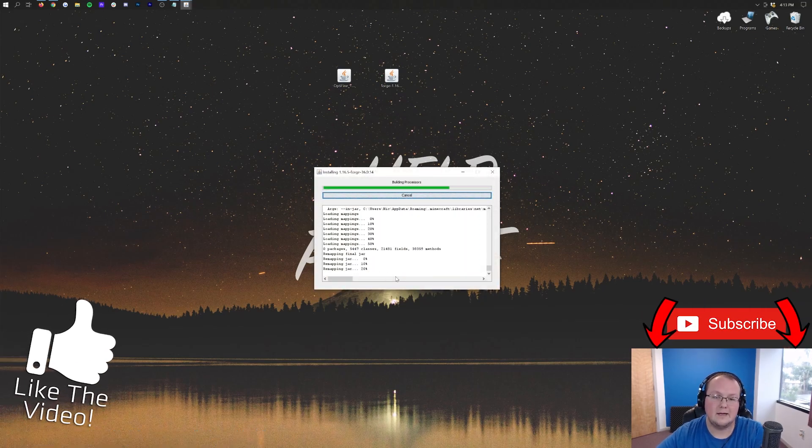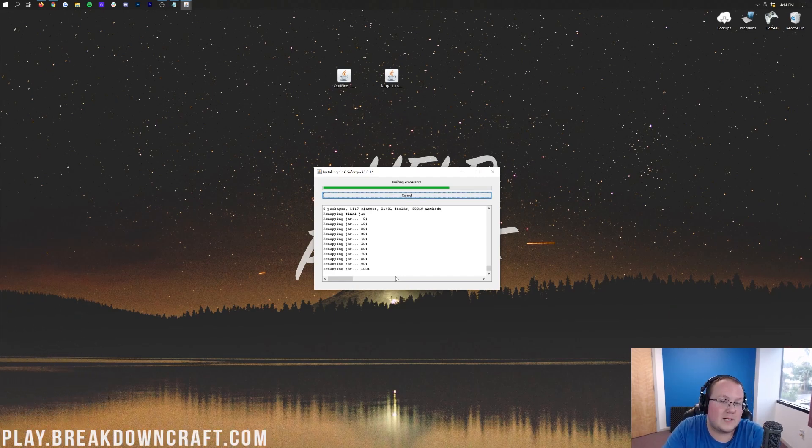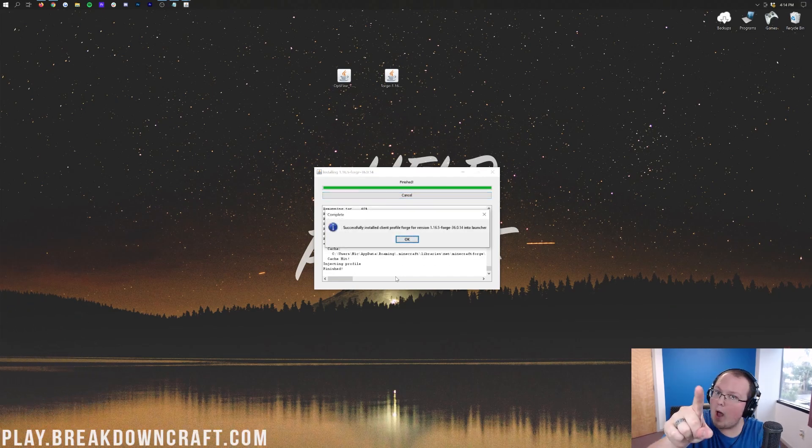Simple, easy, breezy. If you have any issues, go play Minecraft 1.16.5 with no mods — no Optifine, nothing installed, just vanilla 1.16.5 — then come back and Forge will work.